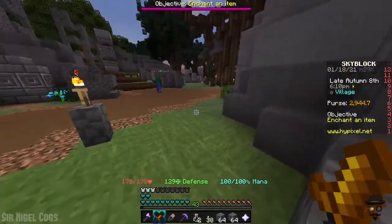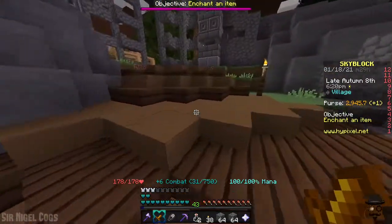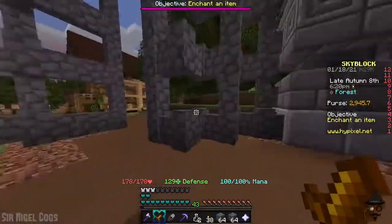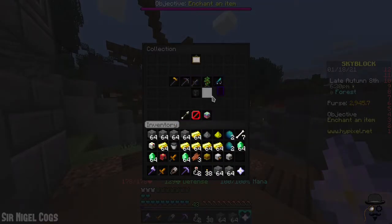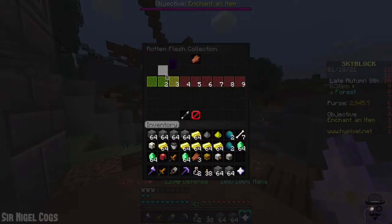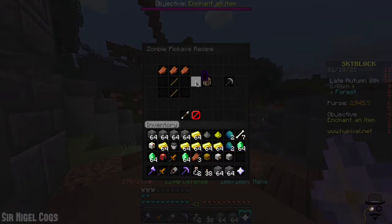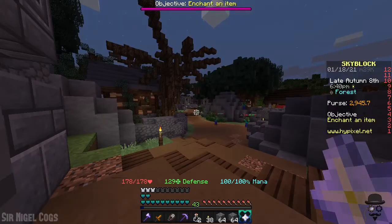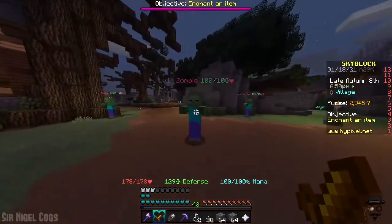I mean, you don't pickaxe zombies, at least not very often. Let's see here. Get to a safe spot. Look at our collection — combat — zombie pickaxe. Mining speed plus 190. Well, that's fast. Grants haste 2 for 5 seconds when breaking ores. And you make it out of zombies. Well, we might have to try that later on at some point, just to see what it's like. Good old zombie pickaxe.